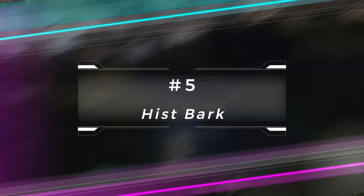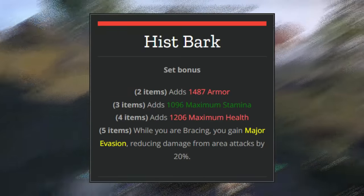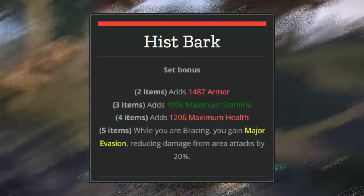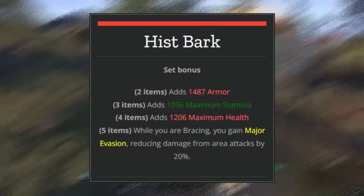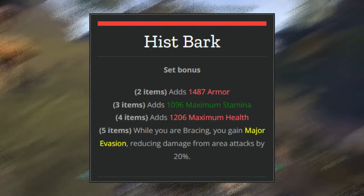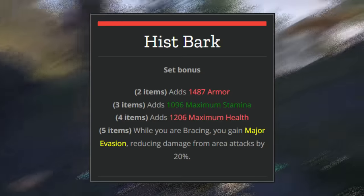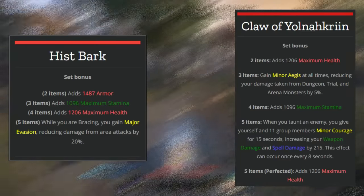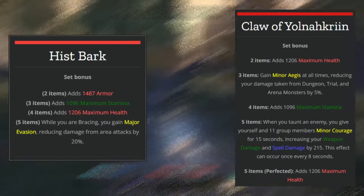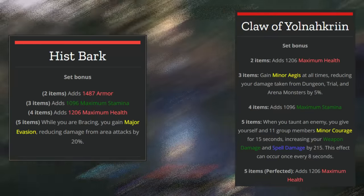Next we've got Hiss Bark. This is more of a benefit to you as a player. As a new tank with a low amount of champion points, there are certain skill lines you don't have leveled and a lot of stuff you don't have access to early on. With Hiss Bark you're going to get some stats, some resistances, and when you're blocking you're going to get major evasion — damage reduction from AoE attacks. This is going to be useful as you progress towards one of the meta top tank sets like the Yolnicrin gear set from the Sunspire trial, where major evasion is very good because dragon breath attacks are area of effect — reducing that by 20%.